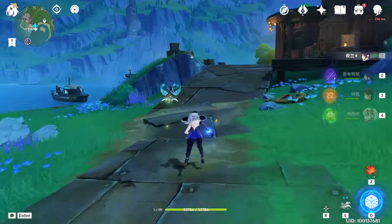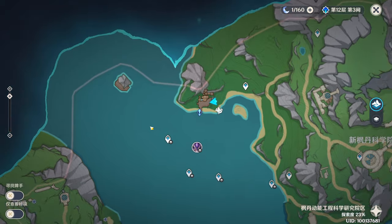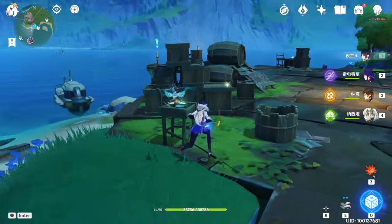This world quest can be accepted at the port or harbor, but there's another way to accept it: get close to this small island with some enemies, and when you get close enough you will hear someone screaming for help.